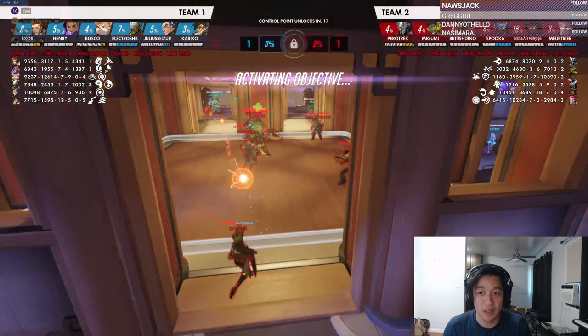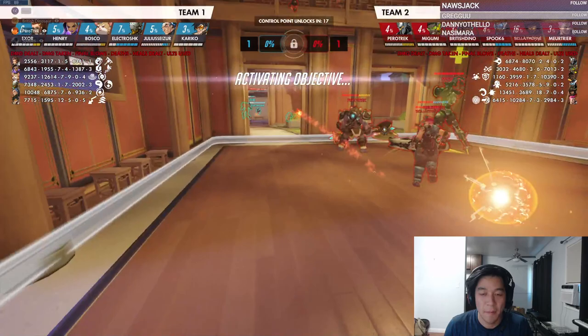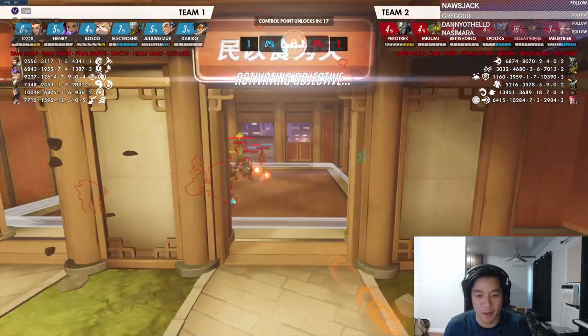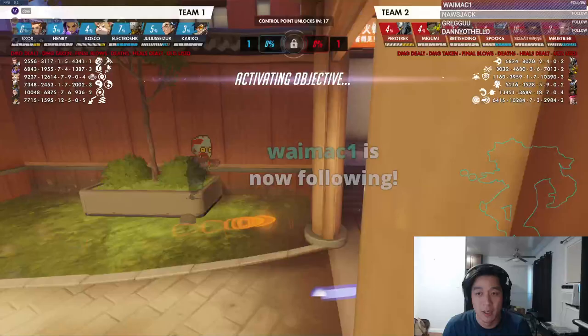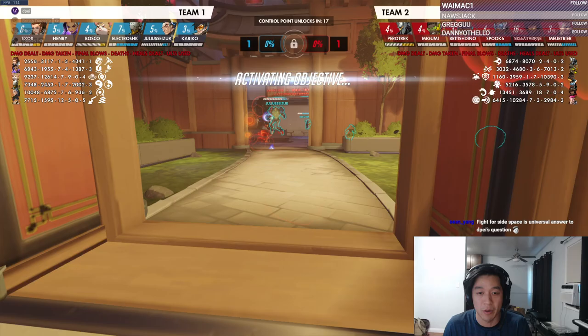What did you guys need to do even before this started — once you got onto point, what did you need to do? Take angles. You guys need to be fighting for these sides already. You know these guys are in main — the Zen and Brig can't reach you from over here. So you're doing two things: looking for the rush and looking for the sides. As soon as I get onto point, my Sigma is calling the Sigma TP cooldown — we can just Sigma TP onto their backline. I'm marking the sides with McCree and Lucio.